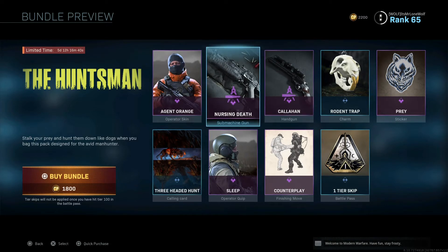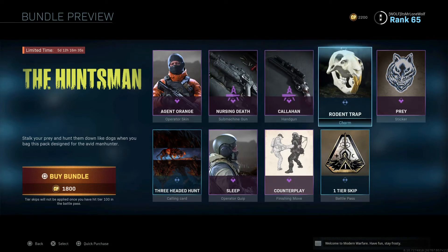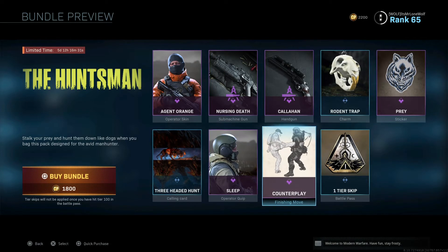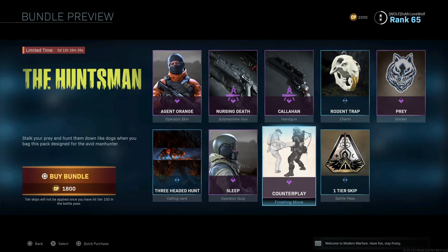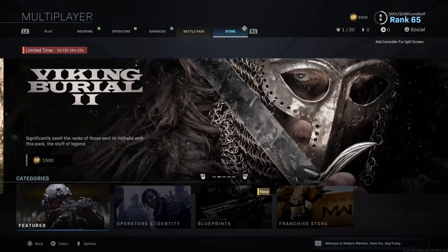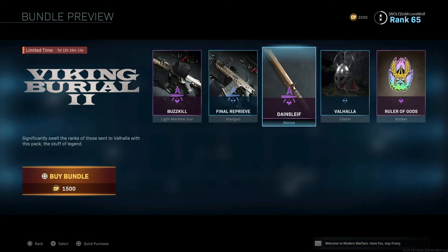And then these are weapon blueprints - you get to skip straight to some of the attachments, but they're only weapon blueprints. And then the rest is just charms and stickers. They want 1,800 COD points for effectively one set of clothes and a few weapon blueprints for weapons you've already got - it's just a certain setup. But if you press R2, you can see the next bundle. You've got this one for 1,500 - you get two weapon blueprints, and that is a different type of knife which does look pretty cool, but again it's 1,500 COD points, which is ridiculous.